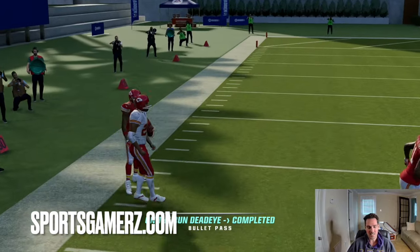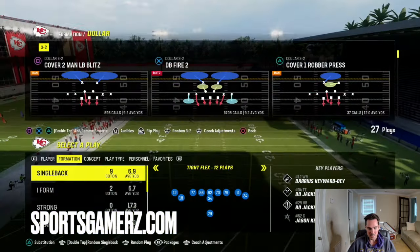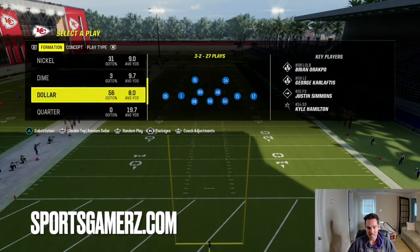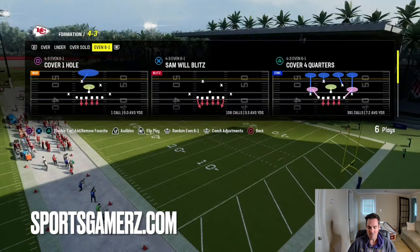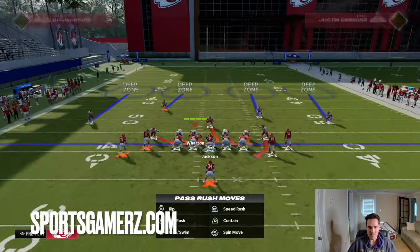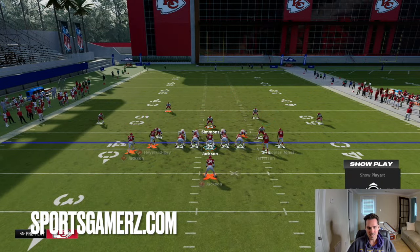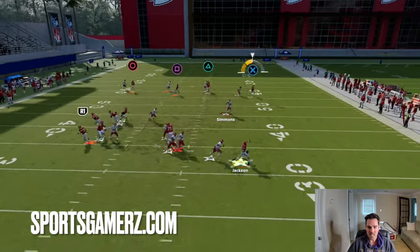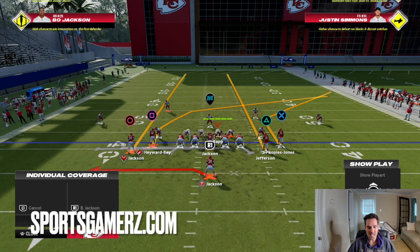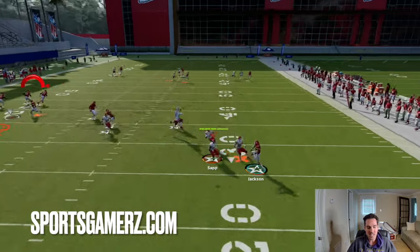I also want to show you guys how this works against something like a 4-3 even or a dime. A lot of people will be desperate and changing up their defenses left and right because they literally have no clue how to stop this. They'll try dime, dollar, whatever — it's not working. They'll go to 4-3 even and blitz everybody to see what happens. Again, you really have no shot here. All we're going to do is immediately roll out, and as you can see, I'm just outside the pocket throwing absolute lasers.